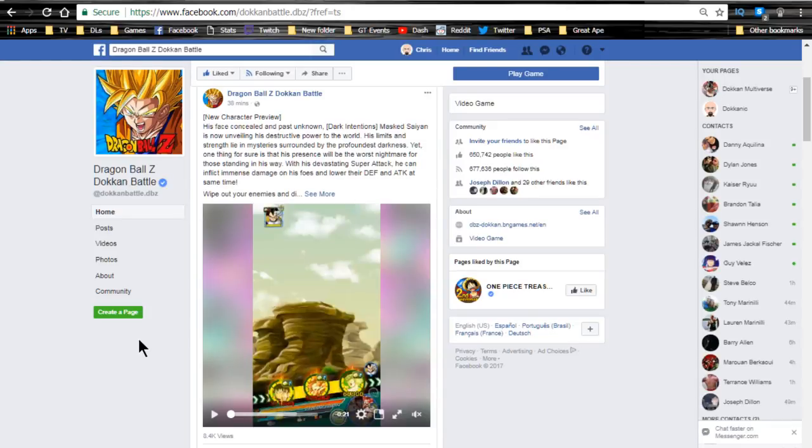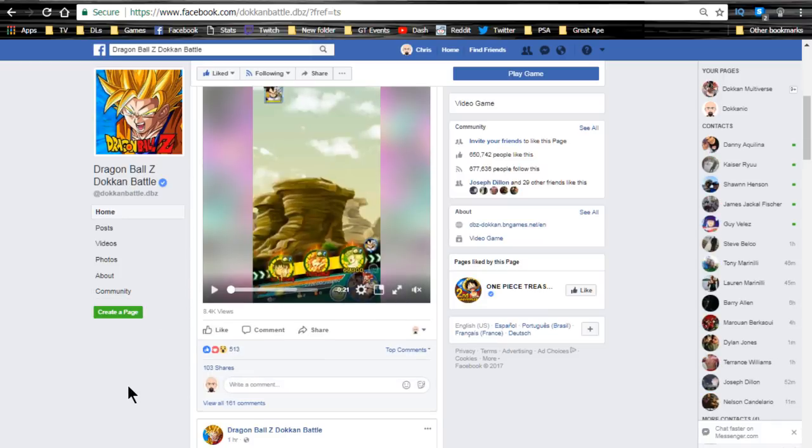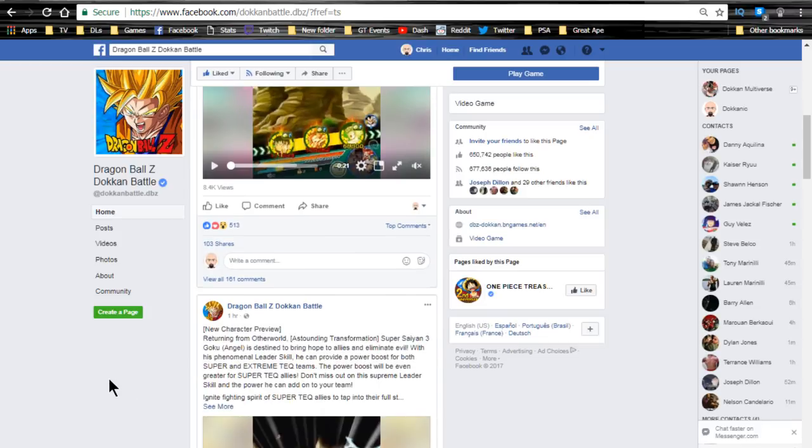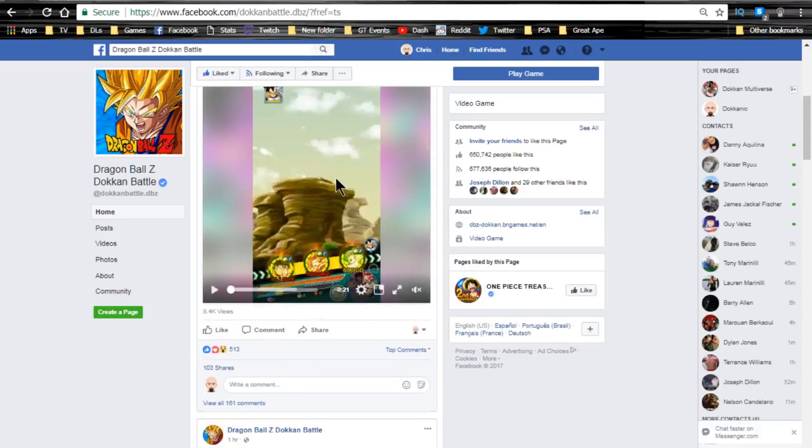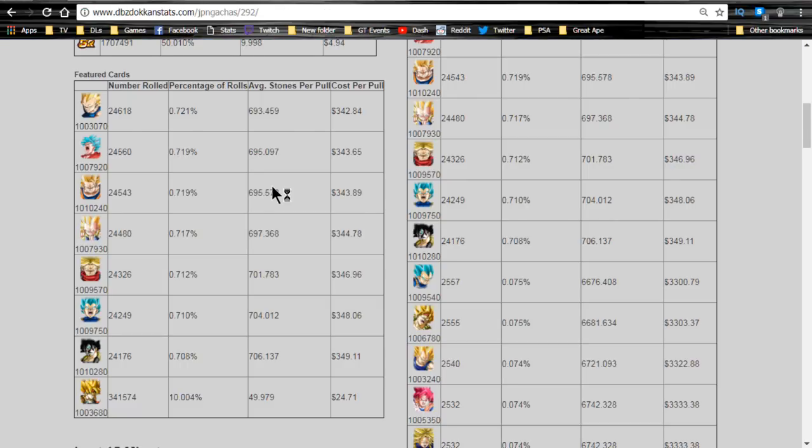The Dragon Ball Z Dokkan Battle official Facebook page just announced the release of two new characters coming to Dokkan Battle Global: Super Saiyan 3 Tech Goku Angel and the Masked Saiyan Bardock. Super hyped! The first thing you guys are probably wondering is should you pull on the banner.